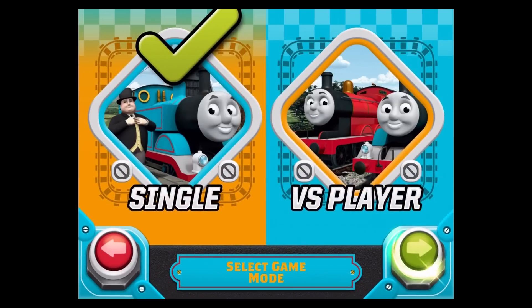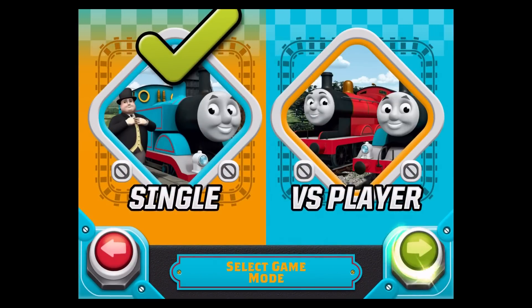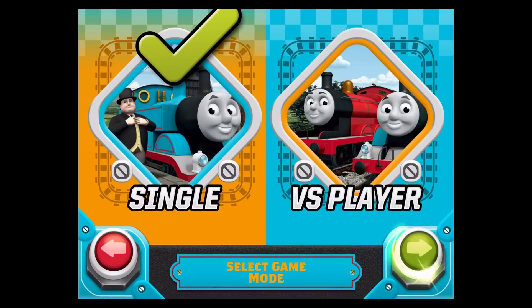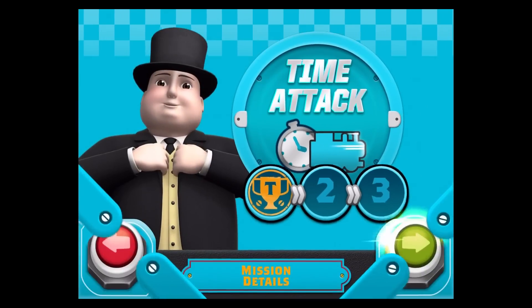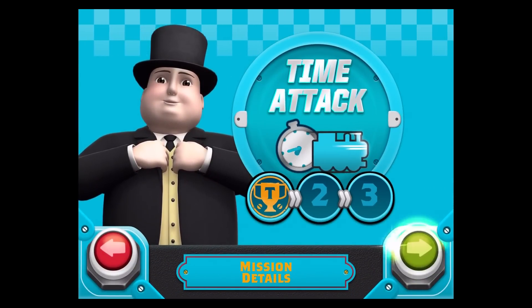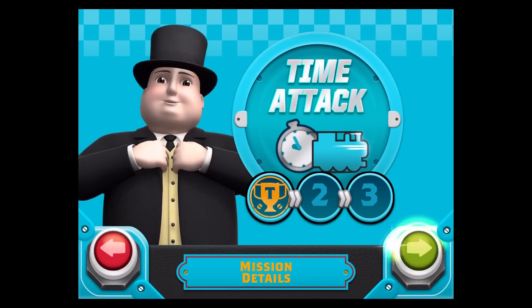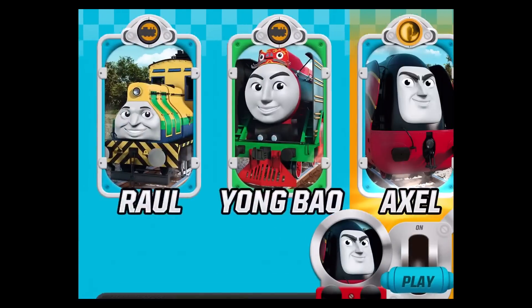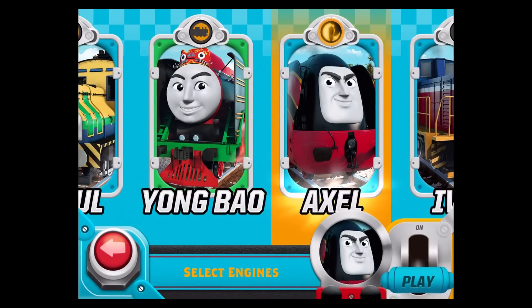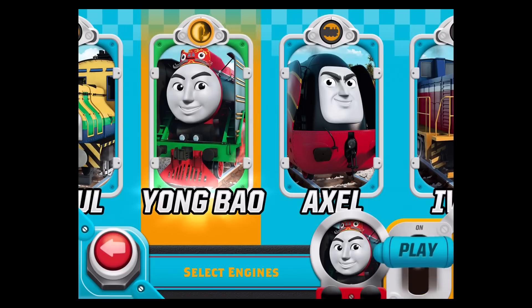Select Mission to play with the engines or VS Mode to play with another friend. Try to go as fast as you can. This is Axel. He is a smooth, streamlined tender engine from Belgium. This is Yong Bao. He is a kind and faithful tender engine. All aboard!